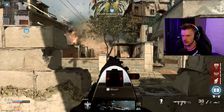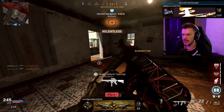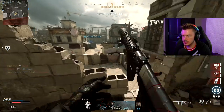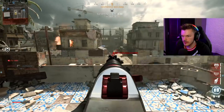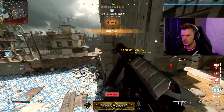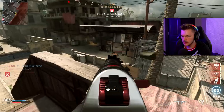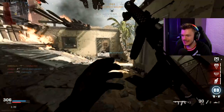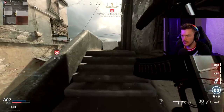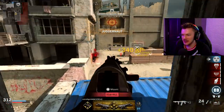Chuck hits 25 kills and posts up to control mid-map, locking down the center. He counts up through 26, 27 kills — 'We're getting close.' A proximity mine gets a kill behind him, meaning an enemy snuck up from the rear. He notes the kill streaks are stacking — 'Here we go, here we go, here we go.' He's getting closer to the nuke threshold with each kill. His betty proximity mine secures an unexpected kill, keeping him safe as he pushes toward 30.